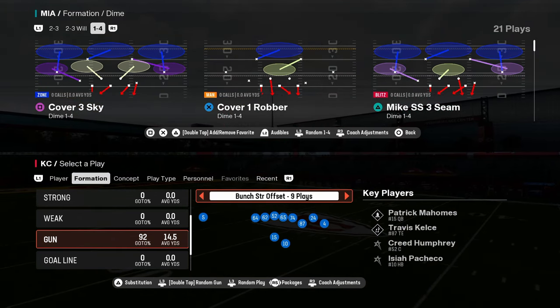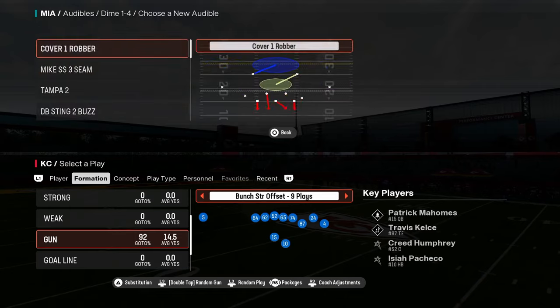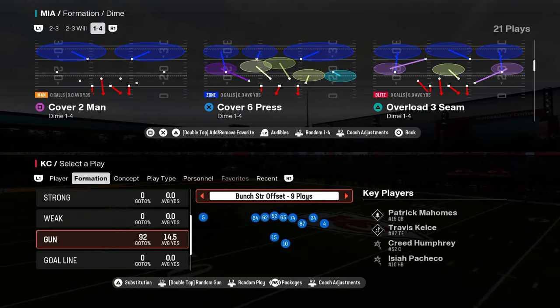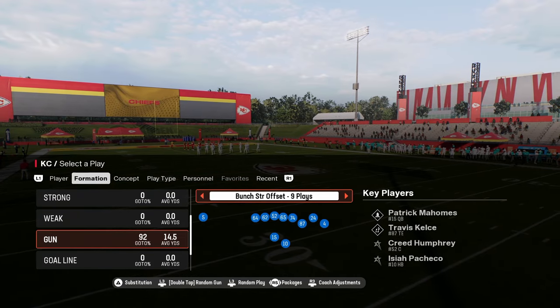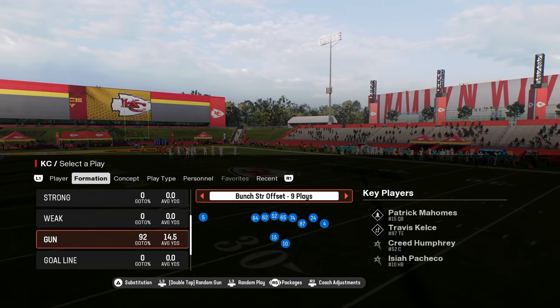In this video we're going to be breaking down one of my favorite route combinations in Madden 25. This is really good for attacking both man and zone coverages — a variety of coverages. It's got one of the routes that you can't hot route, and this is why I love this play.